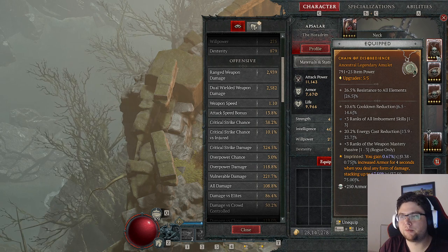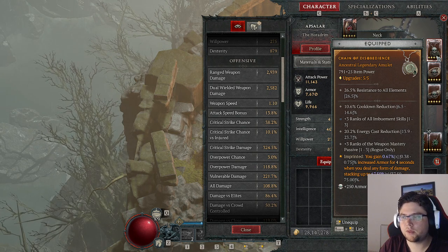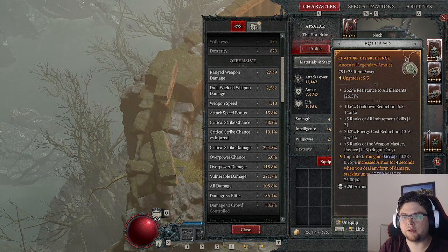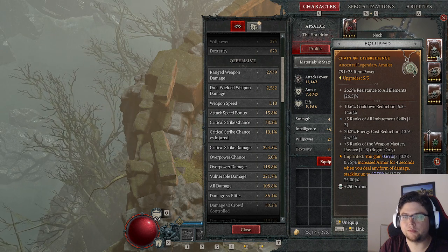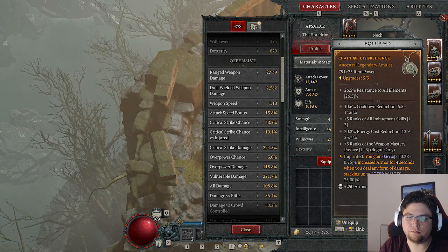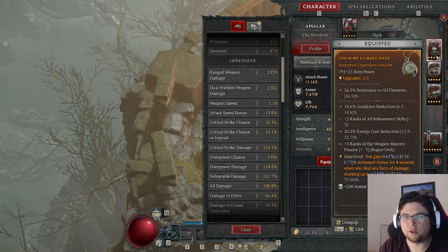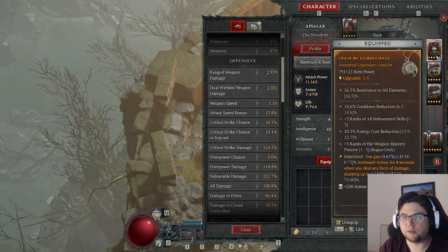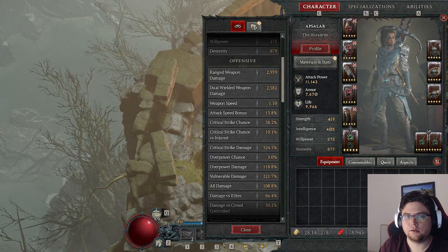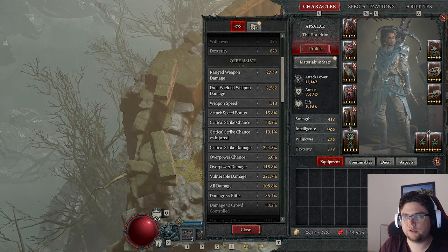So let's talk a little bit about the damage calculation and how I can raise my damage by 10% by increasing my dexterity, my crit chance, my crit damage, my overall damage, or my vulnerable damage — and how much I actually need. I will calculate all that. So let's have a look at the spreadsheet right here.